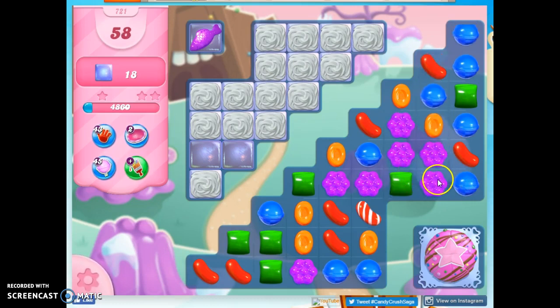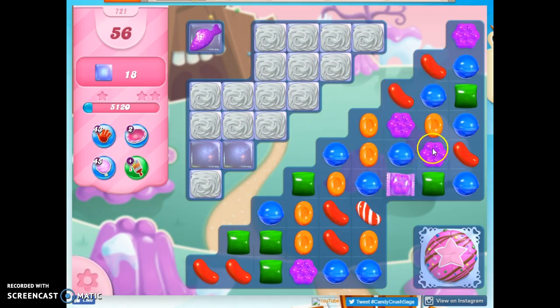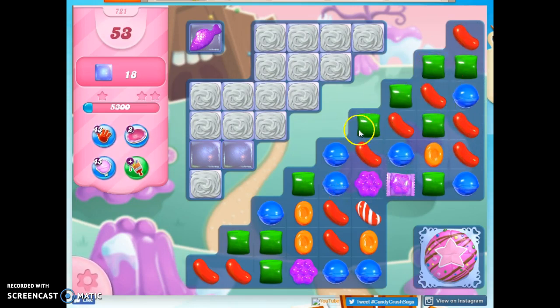So I think I can make a wrapped candy here. I should have tried to make that stripe first, even though it's kind of going the wrong direction — just not my favorite direction for this board. Take out the purple that's there because I don't want it to set things off. See if I can slide maybe another red through here.